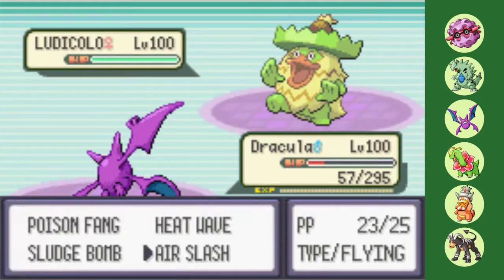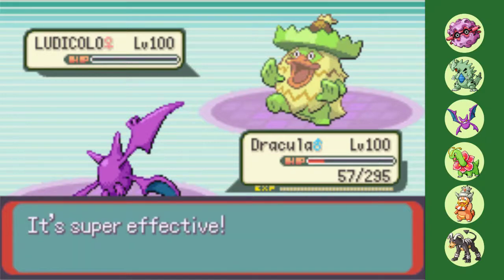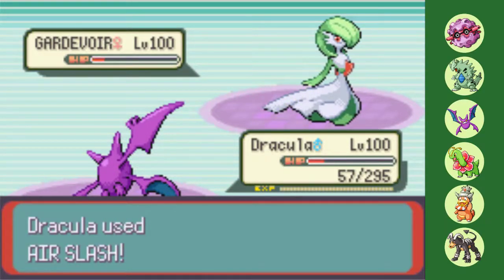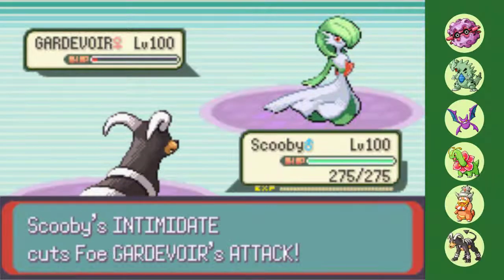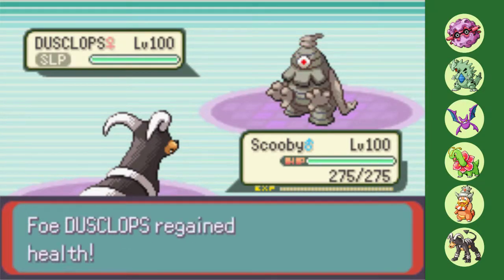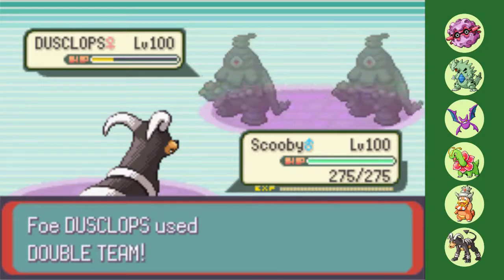Phoebe then makes an interesting play, choosing to go into Ludicolo. This I do not mind at all, with Poison Fang dispatching of it in one hit. Her Gardevoir takes down Dracula finally, but not before taking two massive Air Slashes thanks to the first one flinching. Scooby has a strong matchup against the rest of her team, and right away she brings in her RNG-abusing Dusclops. Black Glasses-boosted Crunch nearly brings it down to red, as it starts to set up Double Teams. Somehow, one Double Team is more effective than two or three of them, as while I miss two straight Crunches at plus-1 evasion, I hit two straight afterwards at plus-2 and plus-3 evasion respectively.